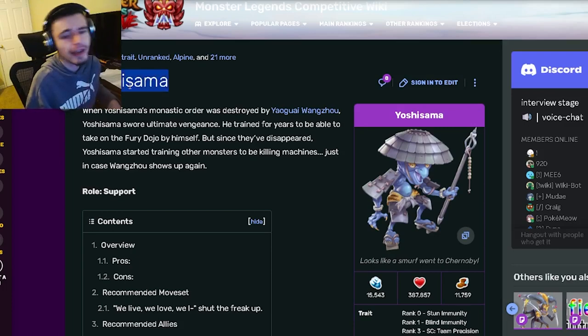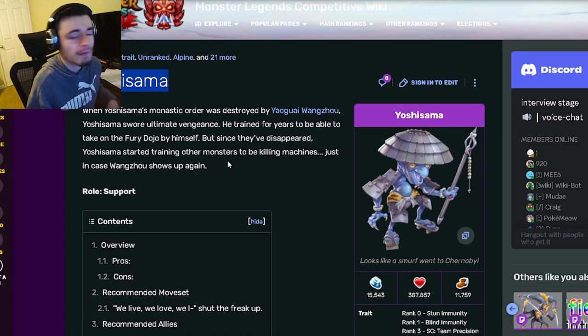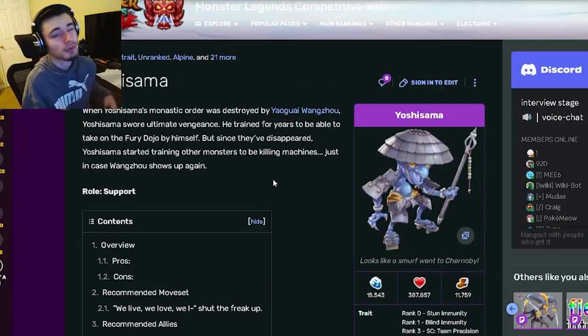So if you guys didn't know, Yoshisama is actually available in the bounty hunt right now, and he is going to be available inside of the bag that you get when you defeat the bounty, or when you just pick him up when you're going through the grid. It is pretty decently easy to get, and I'm making this video so that I can tell you guys why you should definitely get him, because it is pretty great.